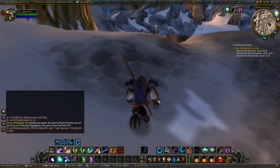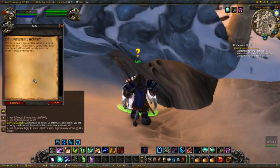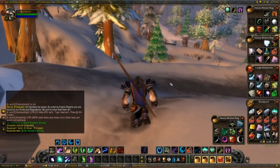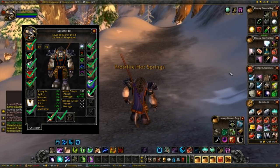We killed all the mobs — gloves acquired, which means we're done with the very last item on our list: the gloves. And there we go — that's all the items from our gear list. Now there's only one thing — well, actually two things — left to do: go to Thunder Bluff, respec, and see how much damage we can do with this gear.